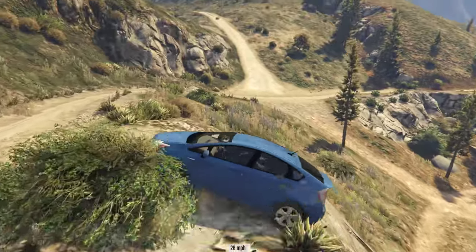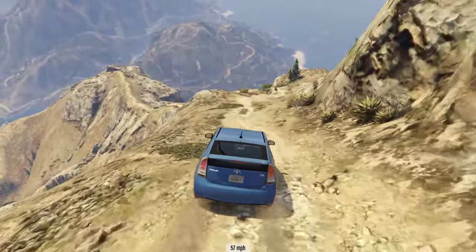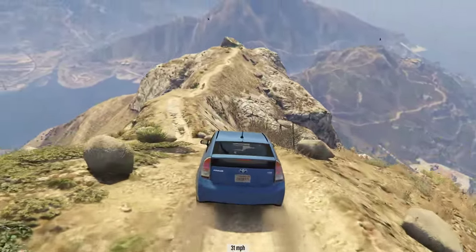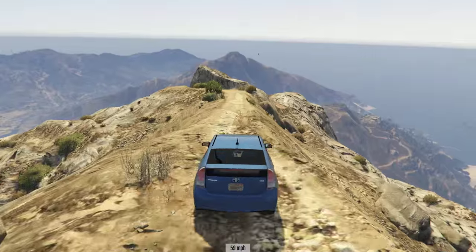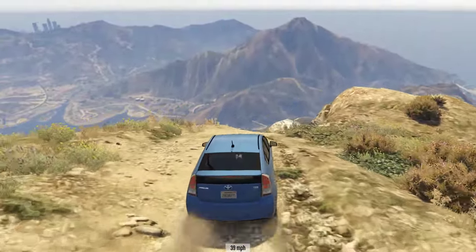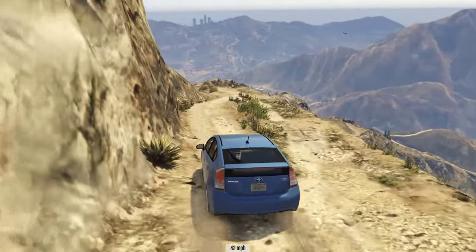Second to last corner - very very bumpy - and I just about started to get the hang of saving it. The problem is once you've saved it you're far too wide through that section and off the course anyway. The best way to get this car down Chiliad is to be careful and drive a bit slower through some of these corners. The Prius is not exactly the fastest car in the game - not particularly quick accelerating or top speed wise. I think it just got above 60 miles an hour; we've seen the Insignia do something like 70 to 80. The Prius just doesn't have the speed.